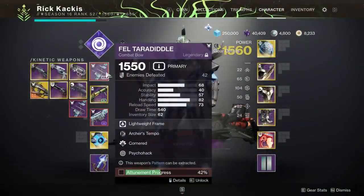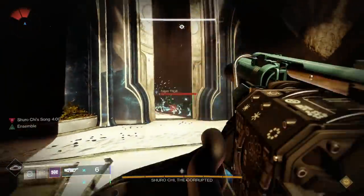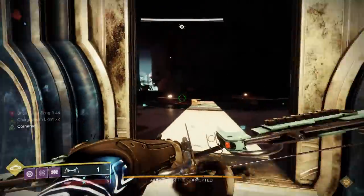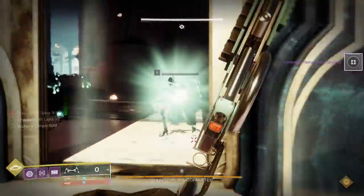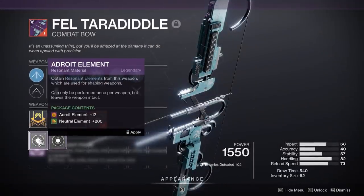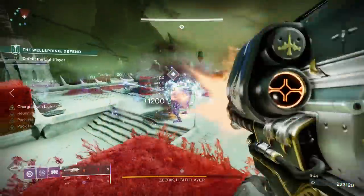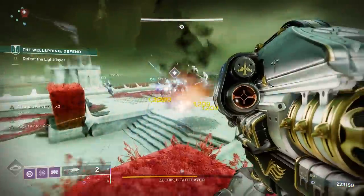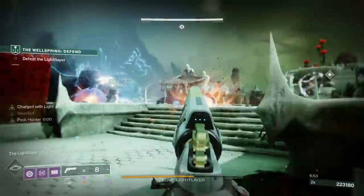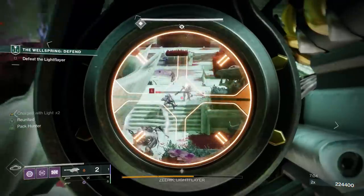For getting crafting materials, the best way is to complete deep sight resonance red weapons as fast as possible. Go to a high enemy density area like Shuro Chi within the Last Wish, or start the Grasp of Avarice dungeon at the very beginning before you open the crystal and drop down, and farm as many enemies as you can. Once you craft that weapon with enhanced perks, you hand in the quest to the evidence board, and the very last step is that locked activity we don't have access to yet — then the exotic glaive becomes available.